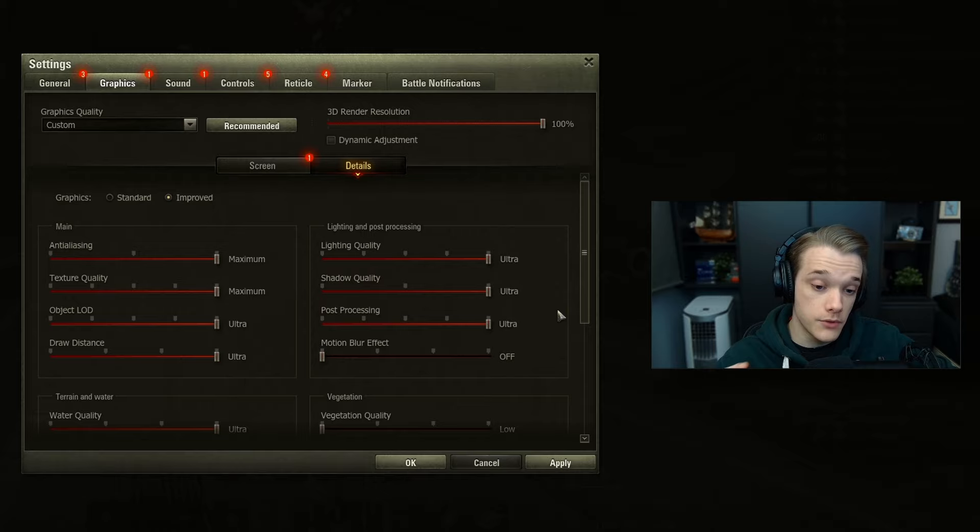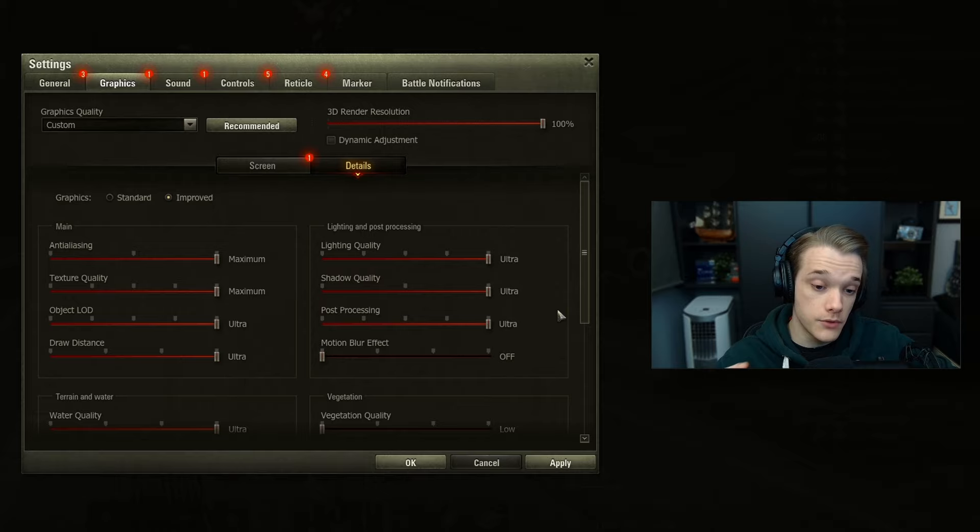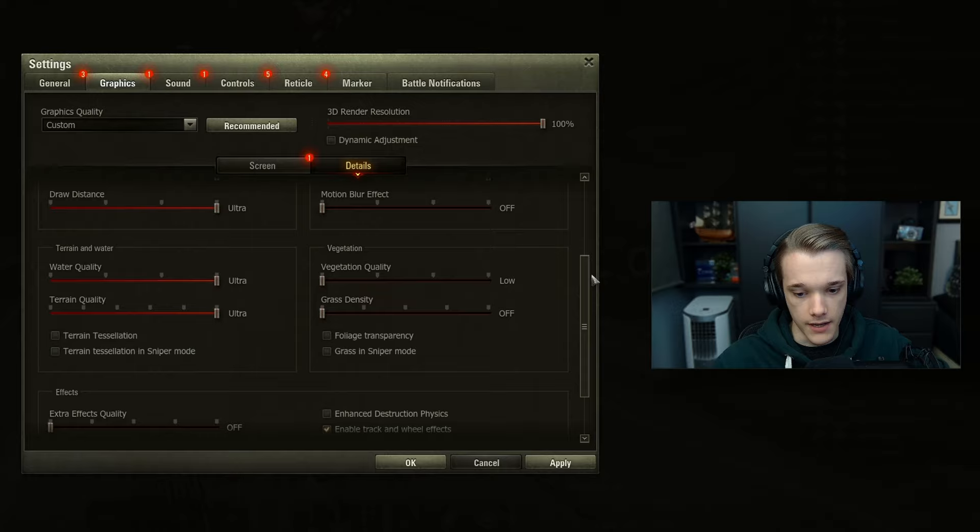Now it doesn't matter if you have a super expensive computer or a complete potato. If you do run a complete potato I recommend you use the SD client rather than the HD client and then set everything to however your game can handle. The SD client in this game is actually a lot better for actual clarity rather than the HD one, because the HD client does add all the extra effects. Here are my recommended settings for new players - go something like this and you shouldn't get any extra distracting effects.